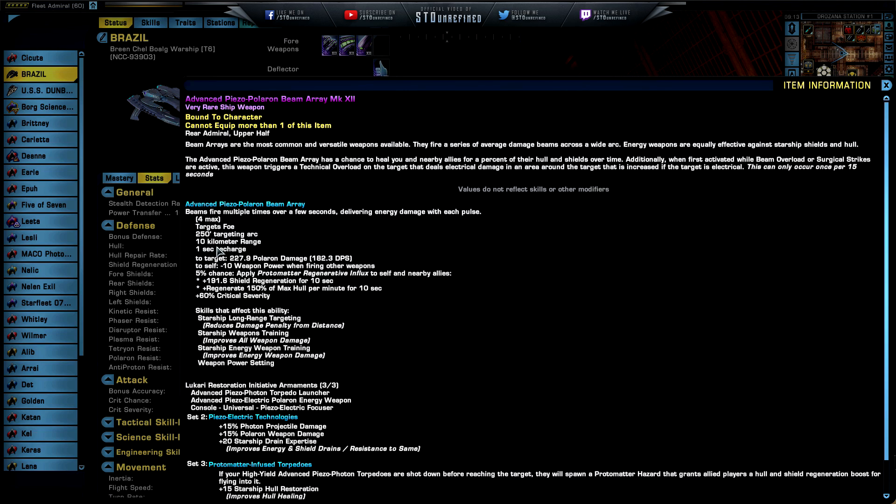The beam array deals 2 to 7.9 polaron damage — 182.3 DPS — with a minus 10 weapon power drain when firing. There's a 5% chance to apply the Protomatter Regeneration Influx to yourself and nearby allies, granting plus 191.6 shield regeneration for 10 seconds and regenerating 150% of maximum hull per minute for 10 seconds. These beams also have plus 60 critical severity.